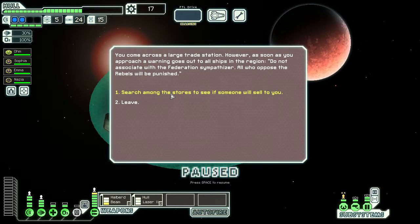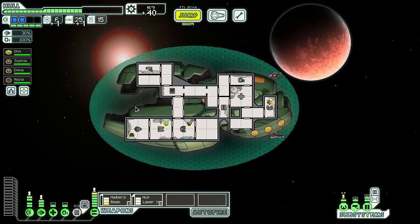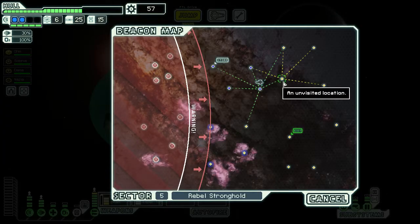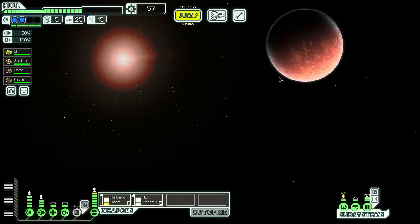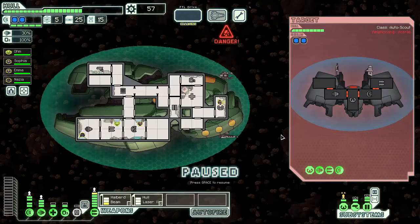The rebels were saying not to do anything with us, but we searched for a store anyway. We found no results in the marketplace, but a small shuttle approaches and released some supplies in our direction. 'We're not all friends of the rebel fleet. Stay strong.' It would have been nice if their supplies had involved a little more fuel, but I'll take it.